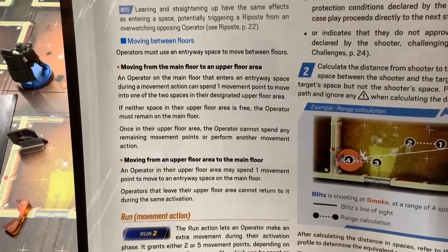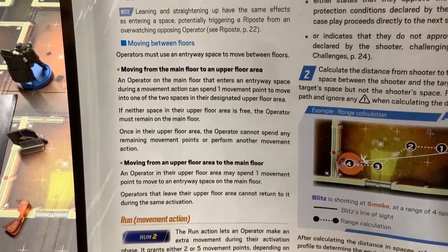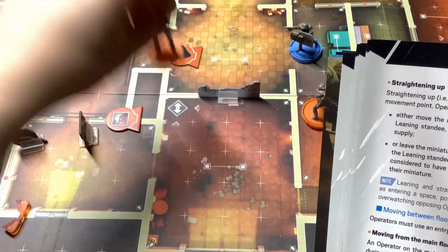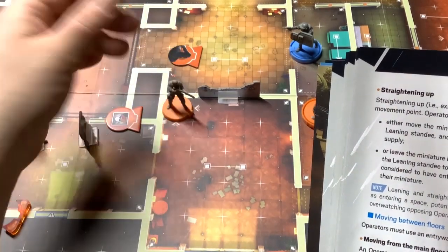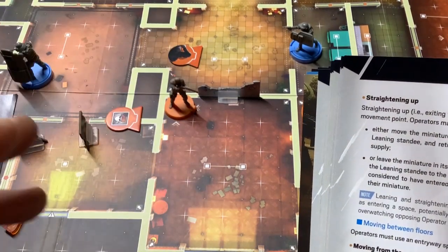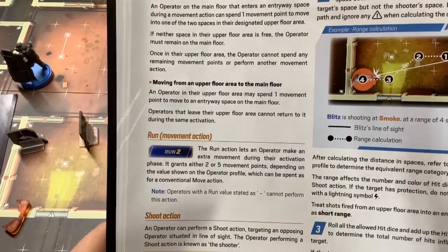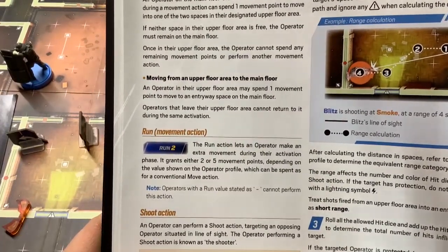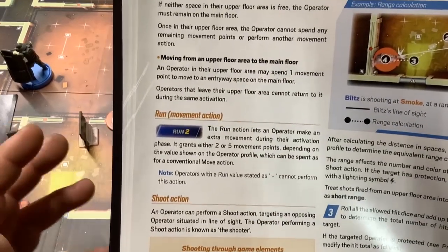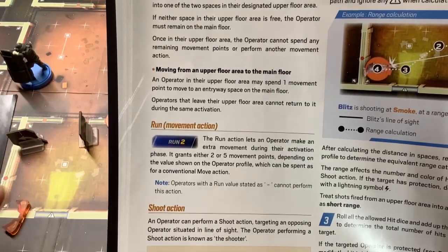For moving between floors: it costs one movement point to access the upper floor via an entryway. Once on the upper floor, you cannot spend any remaining movement points on that same action. Similarly, going downstairs costs one movement point. Importantly, operators that leave the upper floor cannot return to it in the same activation — you can't go upstairs, come down, shoot someone, and go back up. Running grants either seven or ten total movement points depending on the operator's profile.